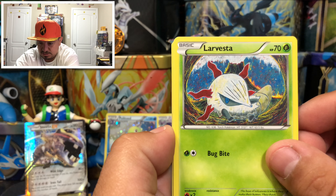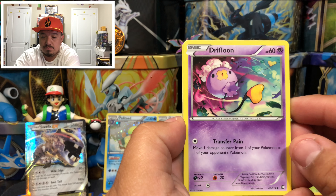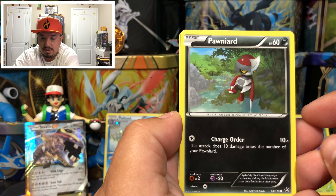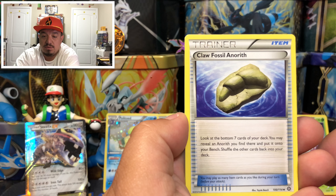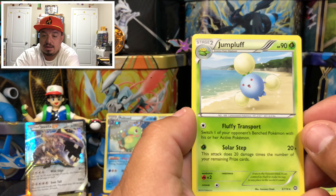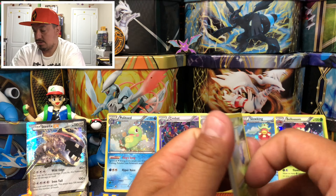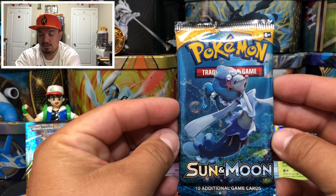Opening the Steam Siege pack with Volcanion on the front. We have a Larvesta that looks like it's near a volcano, a Drifblim flying away, a Politoed just chilling by the water, a Pangoro, a Claw Fossil Anorith, a Skiploom, Hoppip, and Jumpluff. Sun and Moon base set is next.